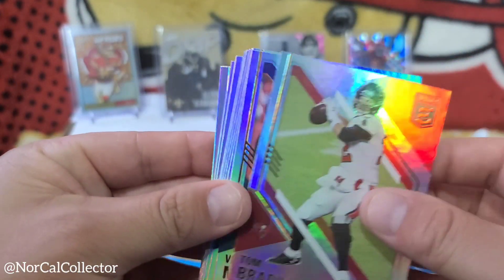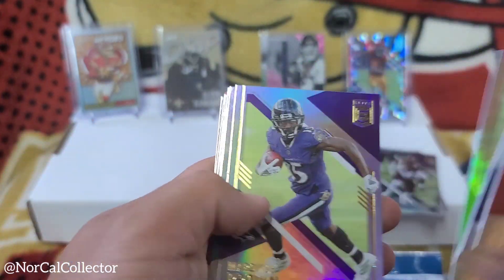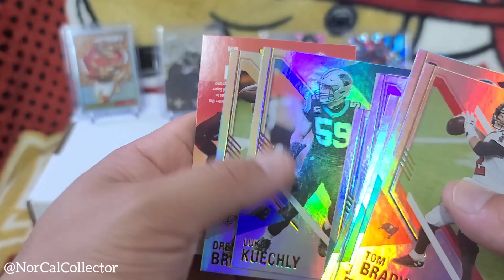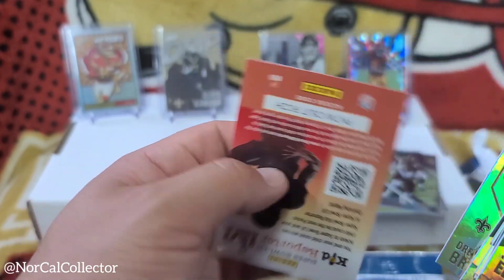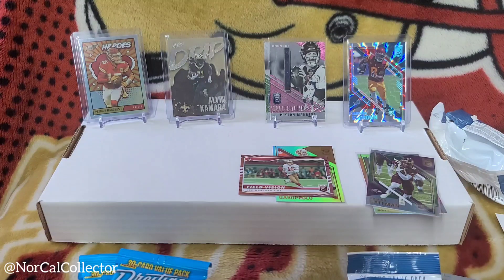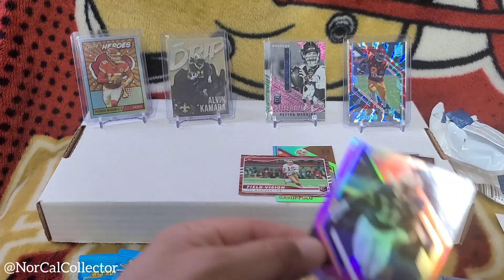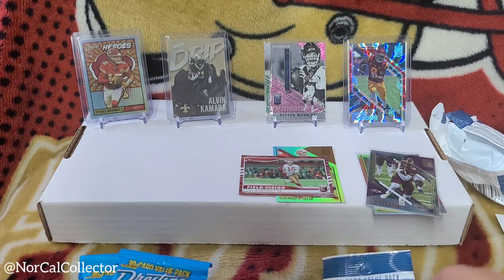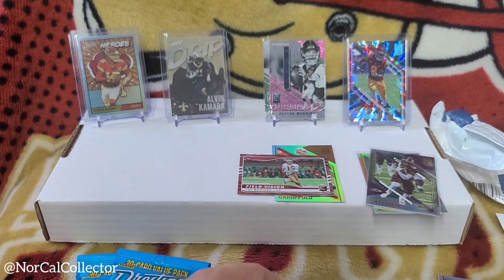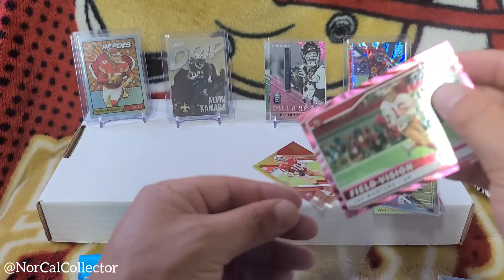Tom Brady, Von Miller — I'm assuming the rest are vets. Josh Jacobs, Gronk, Lock, Tua, Luke, Drew Brees. So we got one rookie out of that pack — just the one. I do like that Field Vision insert, let's take a quick look at it — it's nice and soft, we're not going to slam it down.